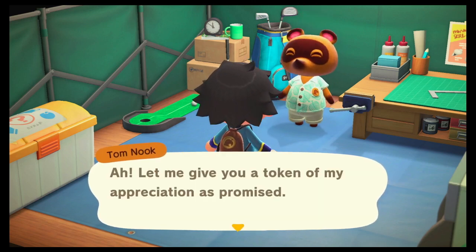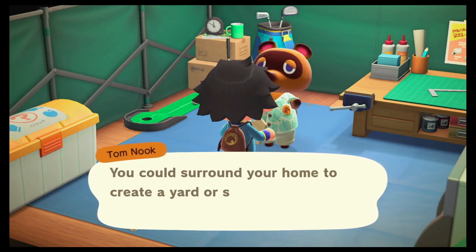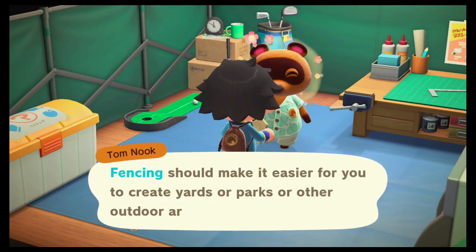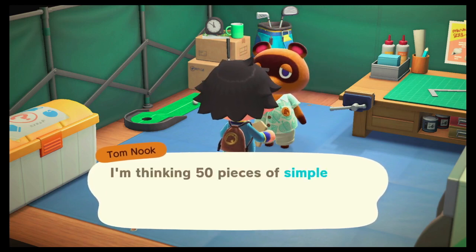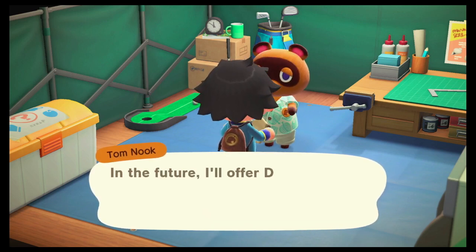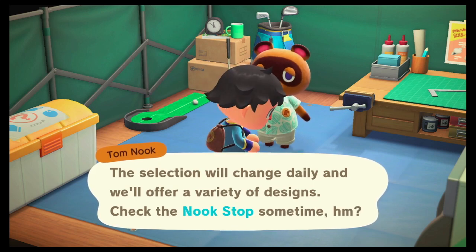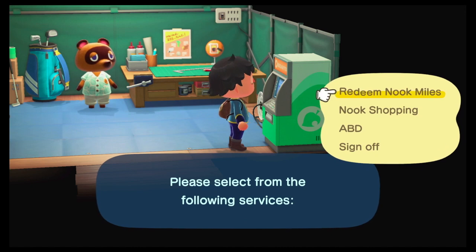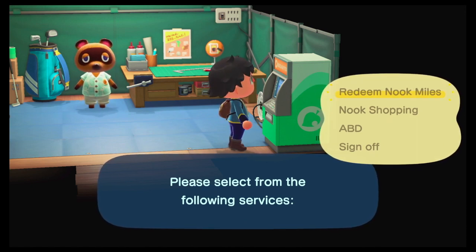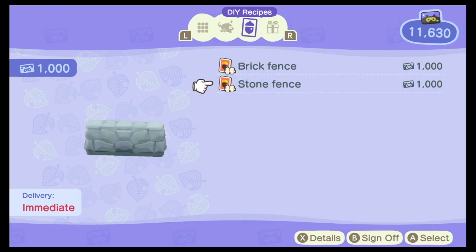Tom Nook gives us a token of appreciation — 50 pieces of simple wooden fencing. You can use fencing to surround your home and create a yard, or surround flowers to make garden areas. In the future, DIY fencing recipes will also be available via Nook Miles redemption, with the selection changing daily and offering a variety of designs. In New Leaf, fences were a public works project, but this is a nice new interpretation of the mechanic.